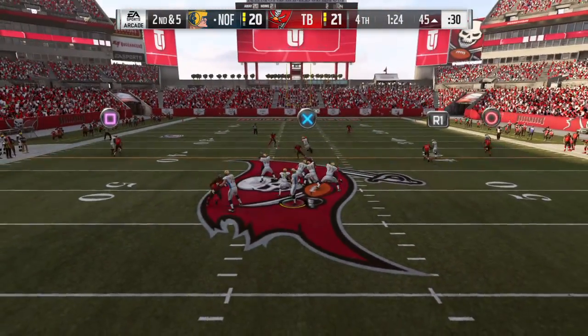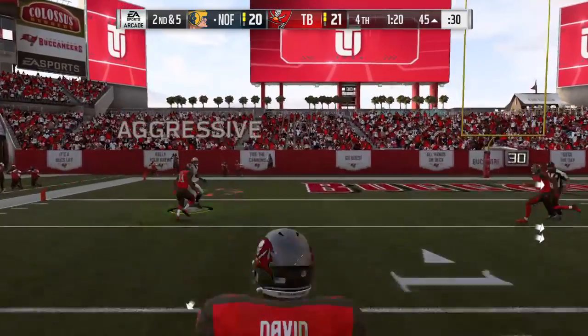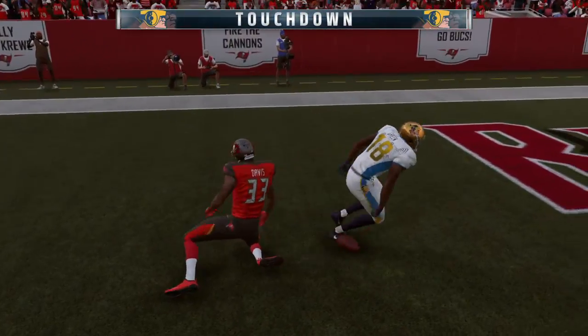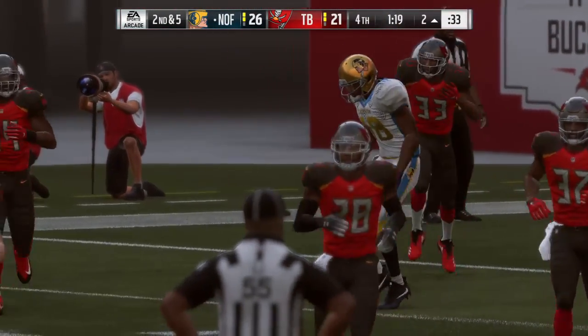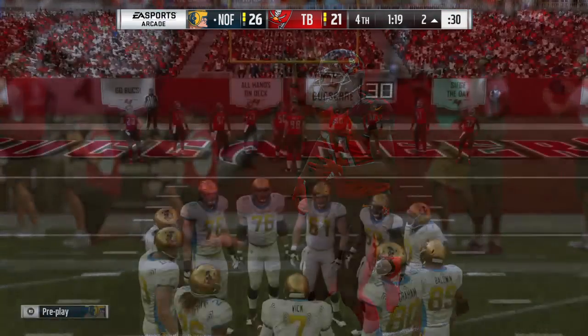Ready for Vick. Now a desperation throw deep downfield — and he will score. It's a touchdown! A.J. Green, two catches, two touchdowns here so far, and his guys have taken the lead here in the fourth. Hey, let's go!